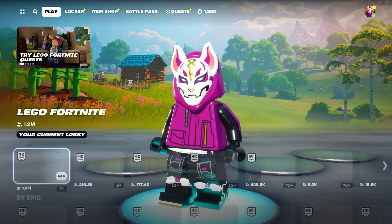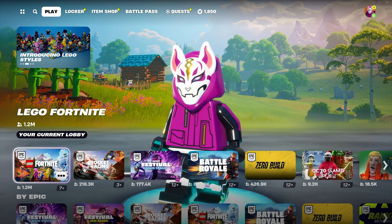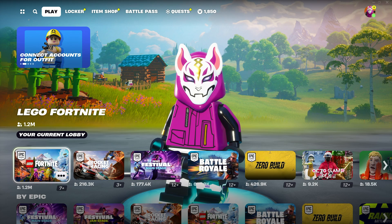Once you make your way to the main menu, head across to Play at the top left and scroll down until you see LEGO Fortnite. It'll probably be near the front, as there's tons of players — even more than Battle Royale. Once you've found LEGO Fortnite on the list of game modes, simply select it and you'll be dropped into a lobby.